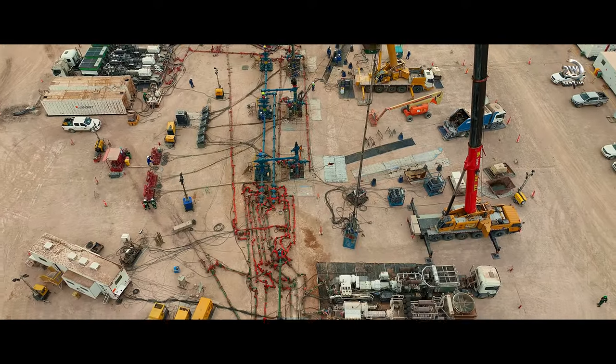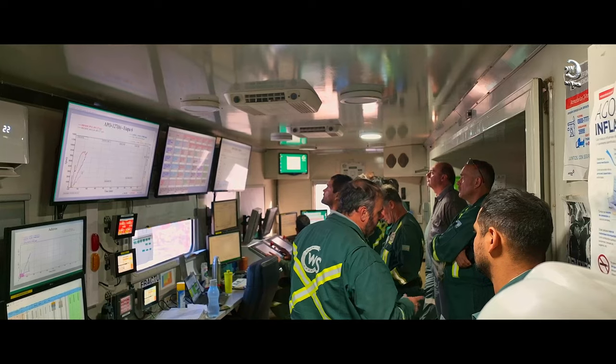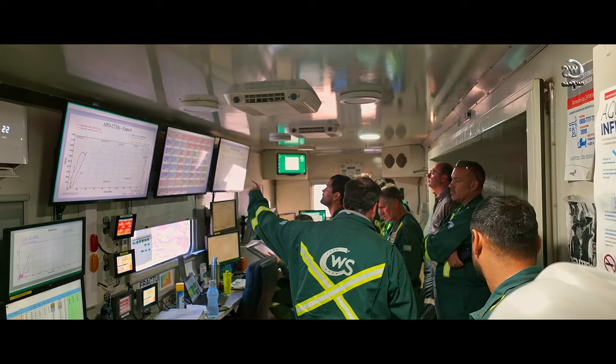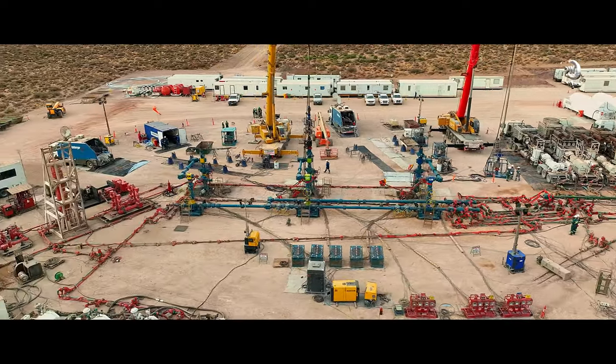Ahí está con presión de baja. OK, ahí vamos a levantar 6.000 PSI para abrir los pozos. Ya tenemos las 6.000 PSI, ya podemos abrir los pozos 127 y 128. Ahí ecualizamos con 5.800 PSI y daremos comienzo al simulfrac.